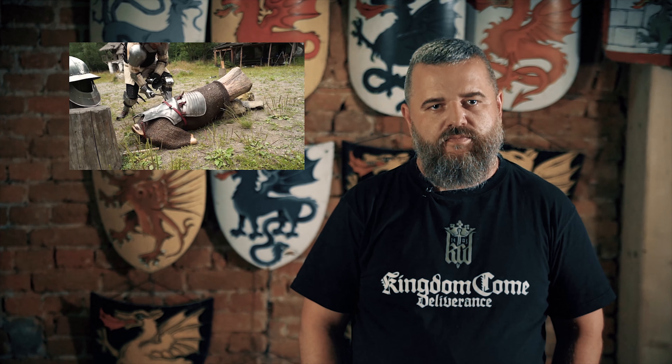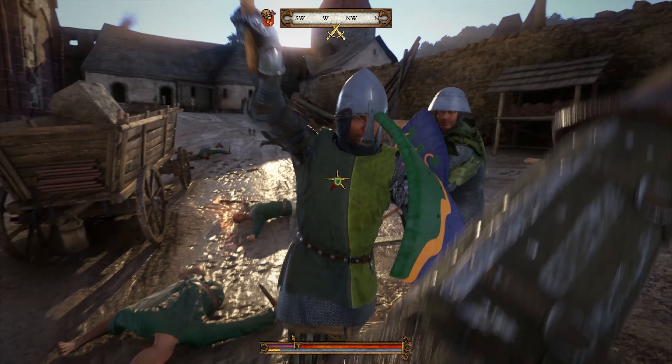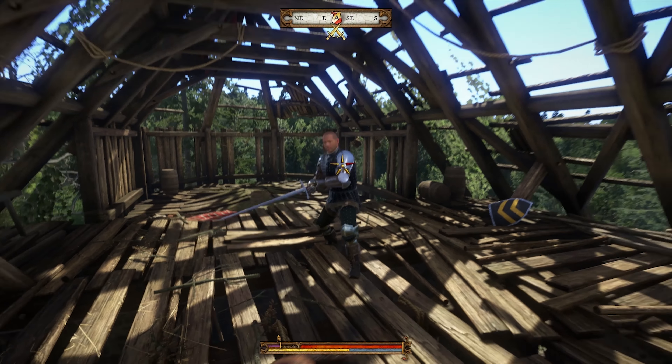Fighting an opponent in armor is like fighting a tank. Check out our other video where we tested how much medieval armor could withstand — a lot. So when you fight an armored opponent, the most important stat is your and your opponent's stamina. When it's low, attacks are weaker, blocks can be broken, and an opponent can be easily finished — just like in the real world. Stamina is also lowered by low health, bleeding, or when your character is tired or hungry. So you better prepare, eat and sleep well before you get into a fight, and I'm not joking.